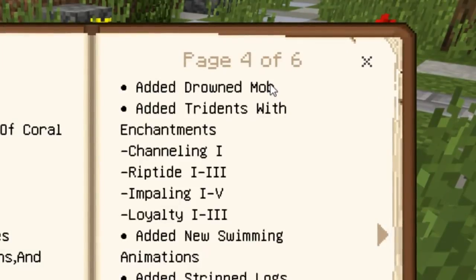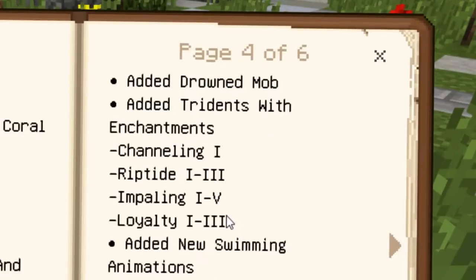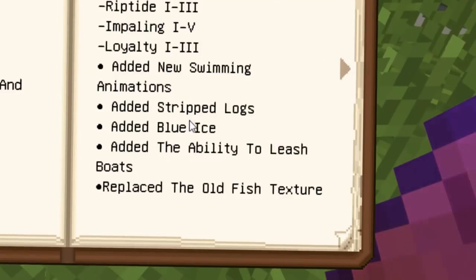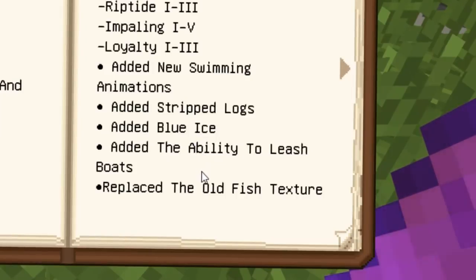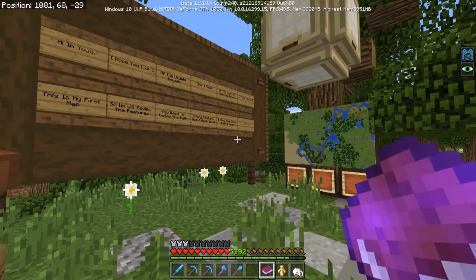A brand new mob: the drowned. Also tridents with different enchantments — that's a whole new thing I need to learn about. New swimming animations, stripped logs, blue ice, the ability to leash boats, and the old fish texture has been replaced. So that is the changelog.